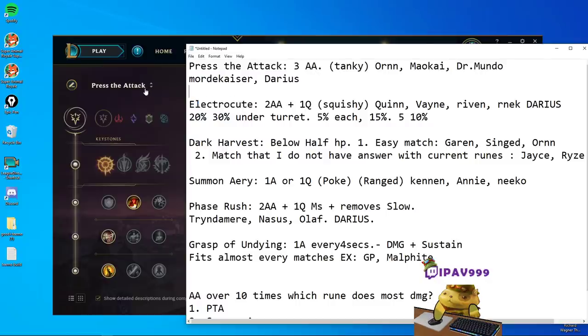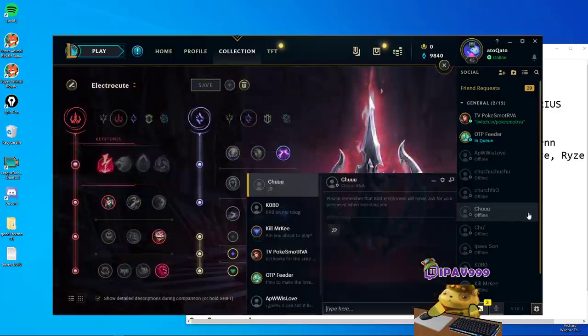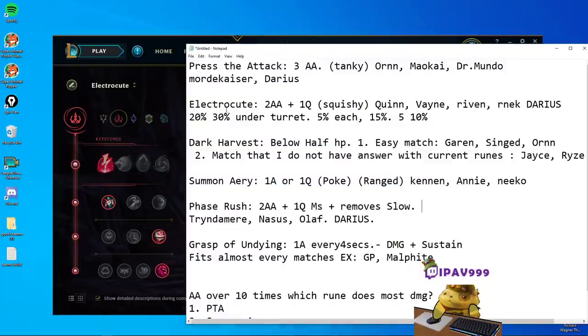Now the next one: Electrocute. Electrocute has the highest burst damage in a very short period of time. It doesn't have as high consistent damage as Press the Attack does — it's the opposite. In a very short period of time it has the highest burst damage, and that's it. In the laning phase it usually requires two auto attacks and one Q, or even one auto and one Q. Ignite can be part of it, or Gunblade plus one mushroom with two other damage sources.